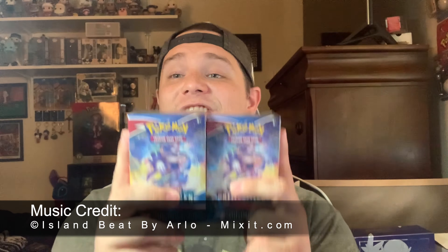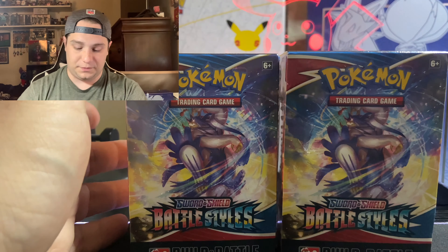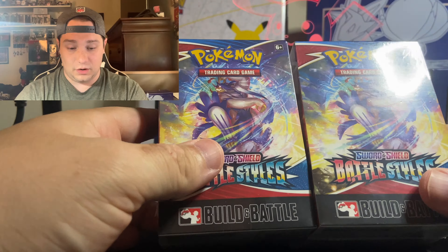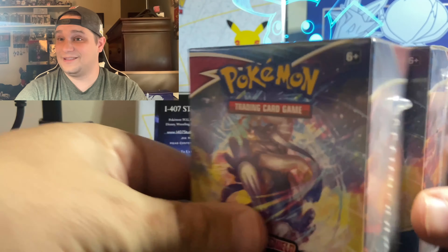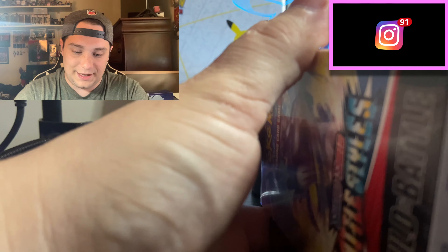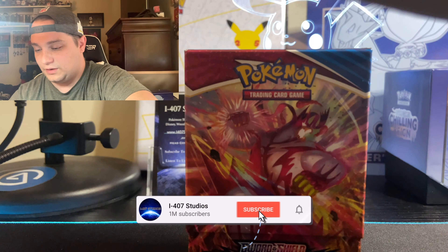We might be able to come away with the Tyranitar card at best, but we can't know until we open these. Battle Styles — not one of my favorite sets by any means, but we got to do what we got to do. We're trying to get every promo and every North American TCG card. We have eight packs — kind of like an Elite Trainer Box — but I prefer Build & Battle boxes because I don't need all that extra plastic, and the cards inside are sometimes exclusive non-holographic rares you can't get anywhere else.